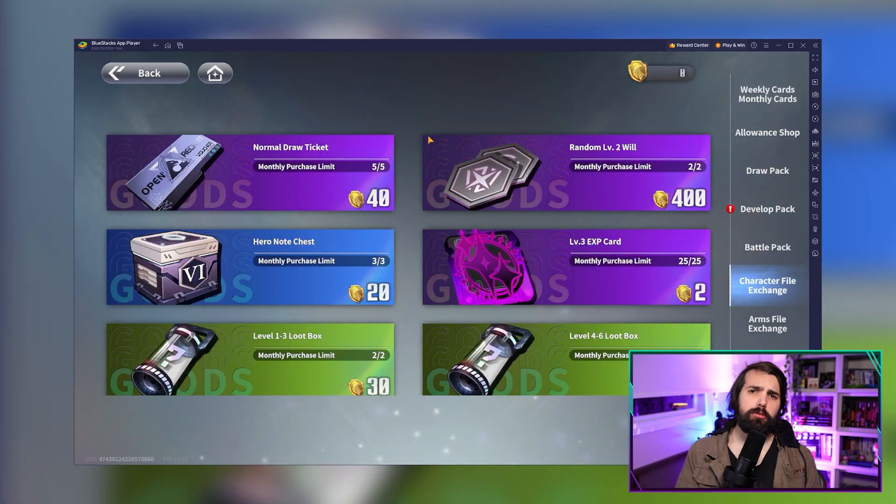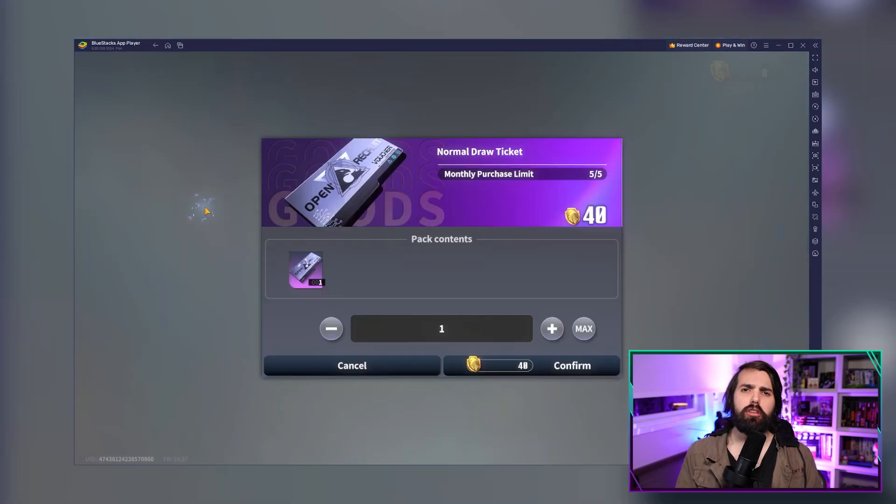Also don't forget those normal draw tickets. These are your golden tickets to draw characters from the gacha banners. Get them through events, challenges, or redeem codes.